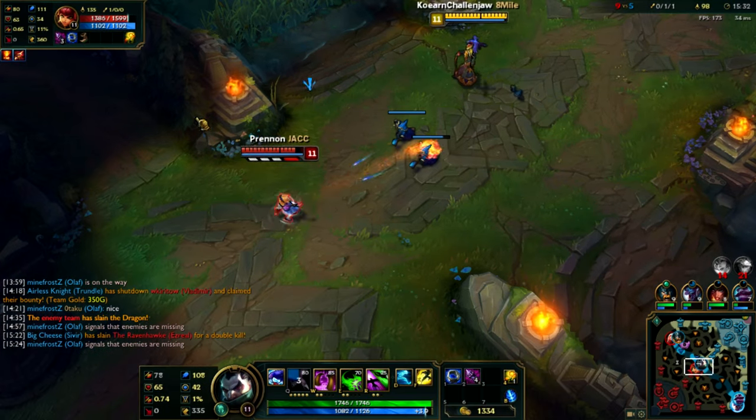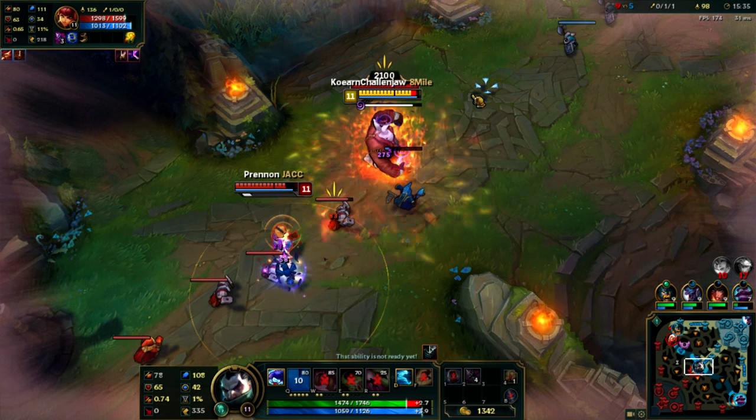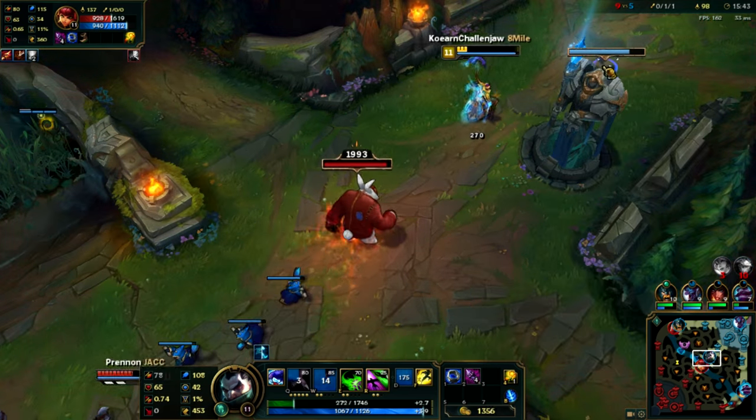There may still be some problems you have to deal with in the mid lane, such as playing against Annie who just tries to one-shot you every time. But that's why you take Ghost — you're just going to walk away, back, get your items, and come back to lane.